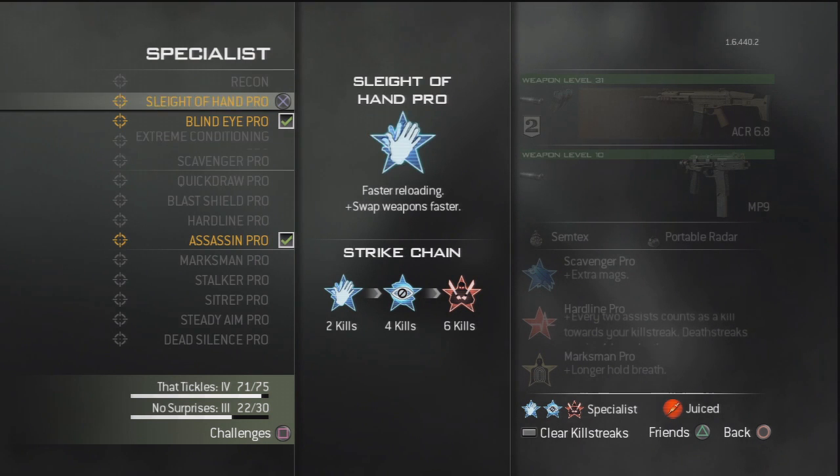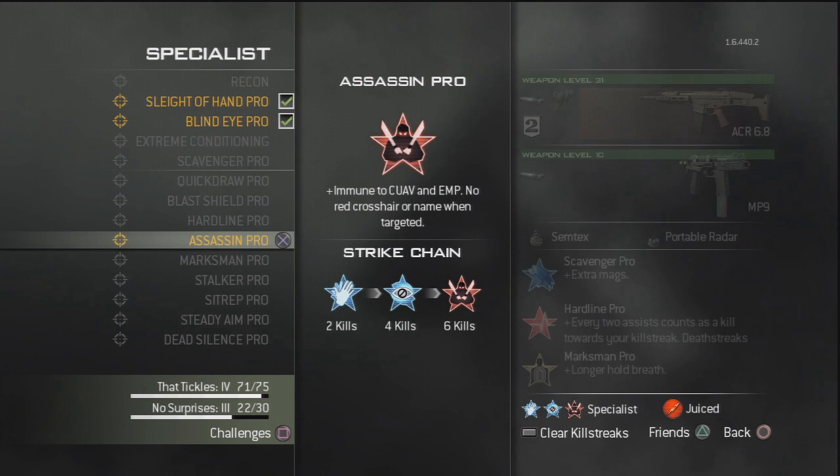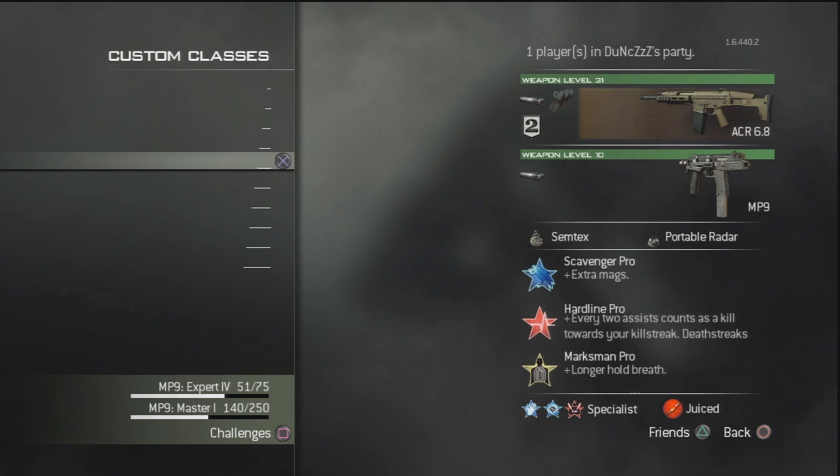For specialist, I'm using scavenger, hardline, and marksman for my perks, and then for the specialist bonus I'm using sleight of hand, blind eye, and assassin. For my assault package I was using silencer,